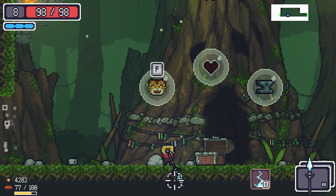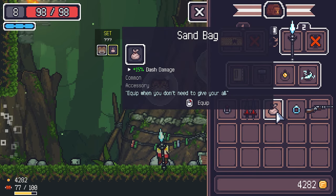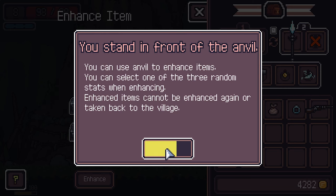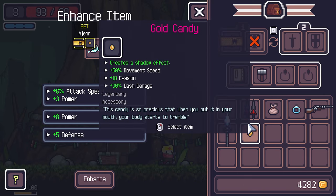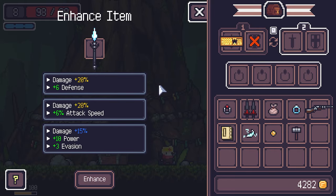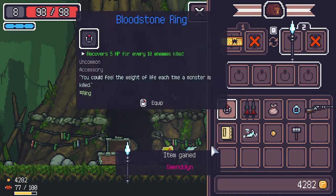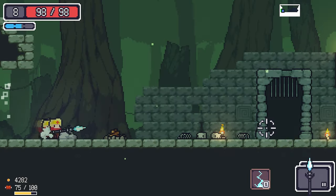We unlocked the Savage Axe — don't really like it. Found the Tiger Queen Doll set piece. Sticking to Gwendoline — let's upgrade it at this anvil. Six defense or six attack speed? Let's go with defense. Now Gwendoline has 20 damage and defense — we're gucci. Got the setback, let's go to the next area — basically hell.